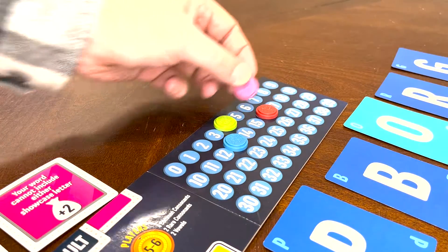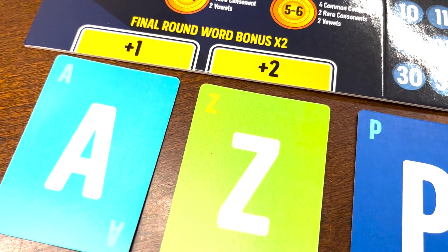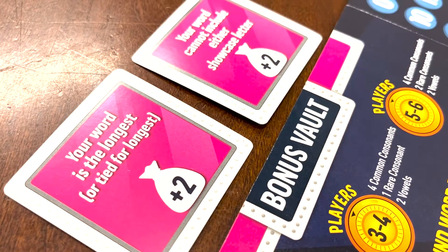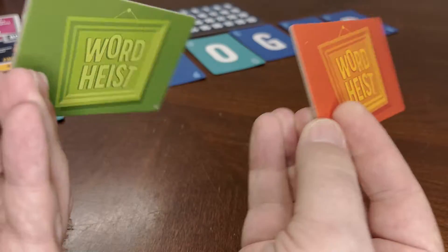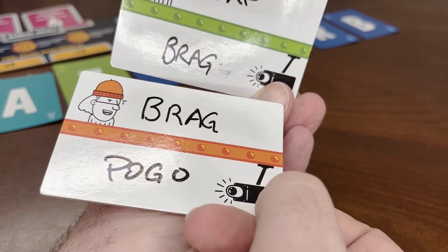Words are worth one point for every clue token on them. You also earn extra points if you used the showcase letters or met the conditions of the bonus vault cards. Also, if you halted someone else, you score the points they would have scored for their word.